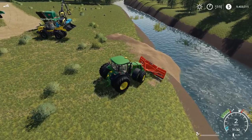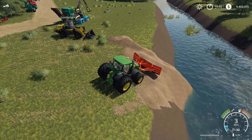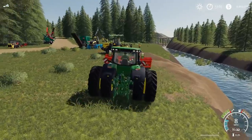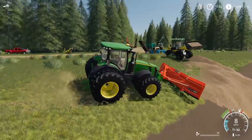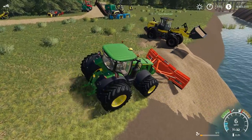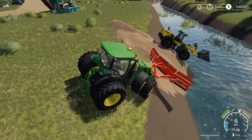There's a lot of wood chips here. This wheel loader bucket only fills to 3,000 liters, so I barely touch the edge of the pile and I'm instantly full. This pusher pushes way more than the bucket does.